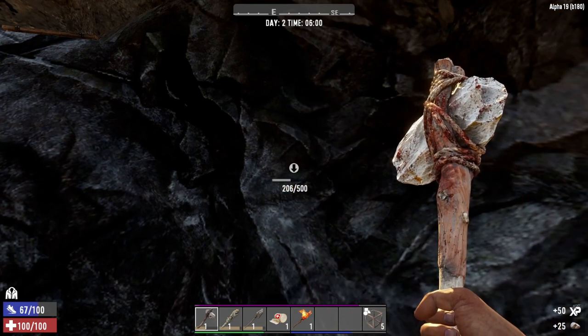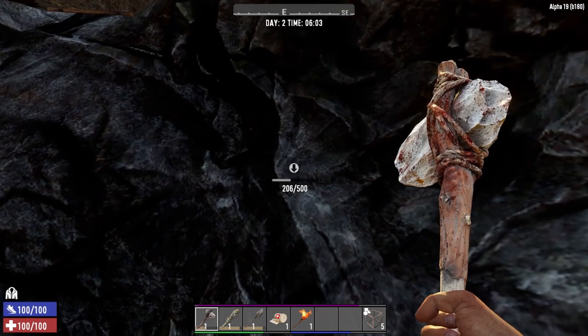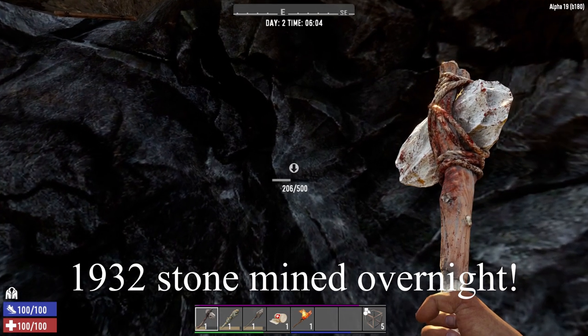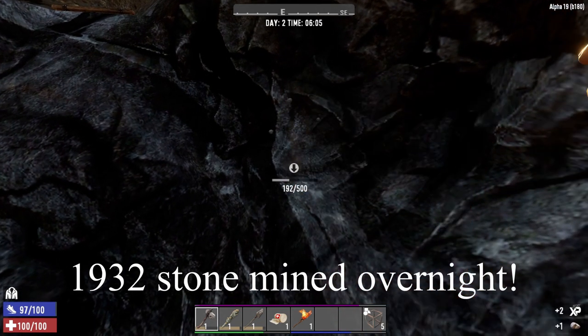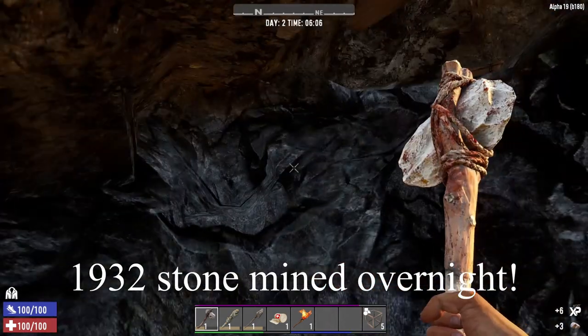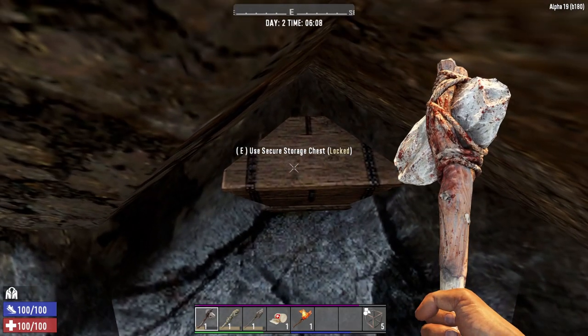Okay, it's six. We're on 1932. I'm going to keep going actually because we can hear when the trader opens. Oh there you go, awesome! Let's go and see how many dukes we have made and we'll check in here.